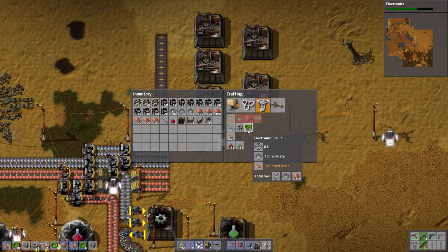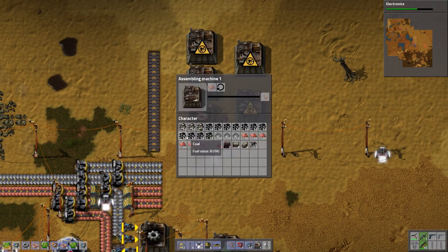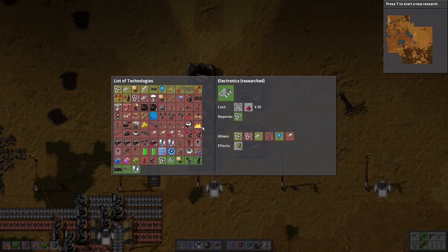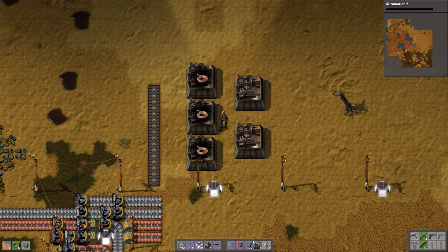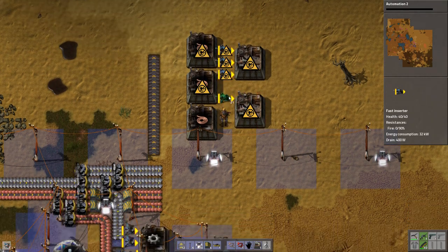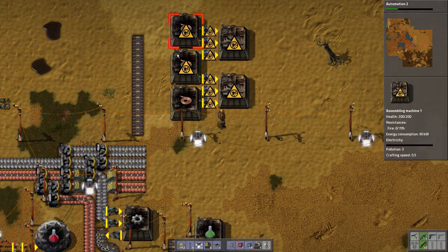That is because for the circuits, we need iron plates and copper cables, so these ones will be making copper cables — the circuits need a lot of them. It needs three copper cables for every one iron plate, so that's why we want to do it this way. Three go to that one and three go to this one — makes sense.